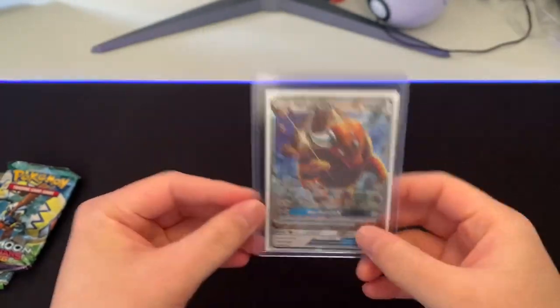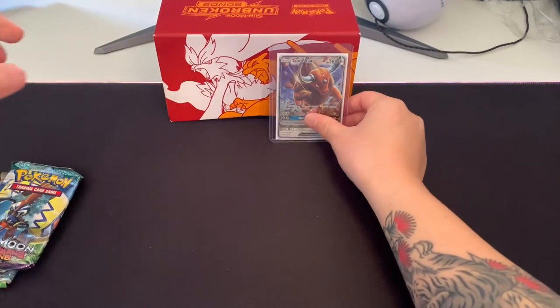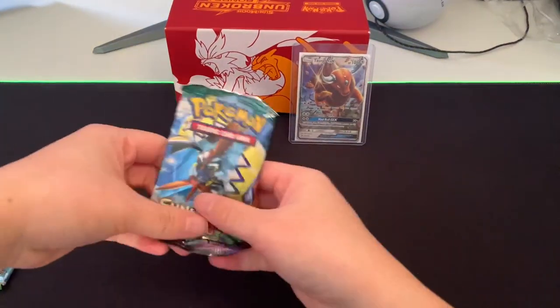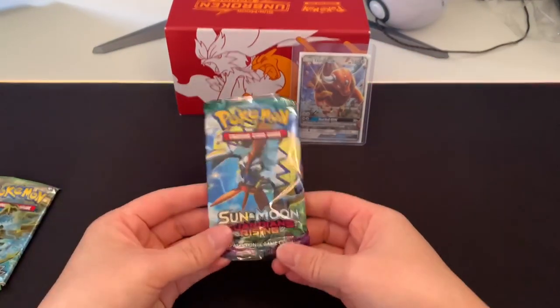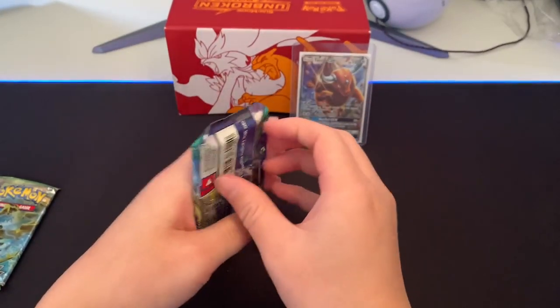Very nice pull for the first pack! Let's move on to the next one. That's beautiful. Next up, we're gonna do the Guardian's Rising pack, featuring Tapu Koko at the front. Is it a foreshadow? We'll see.